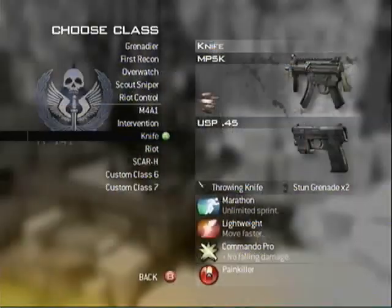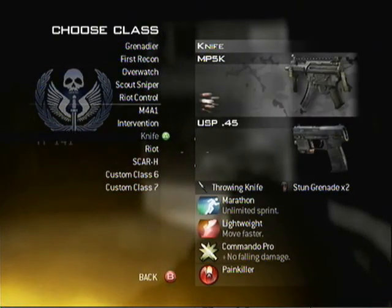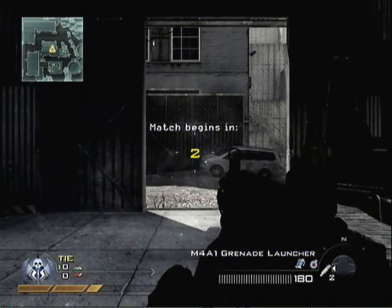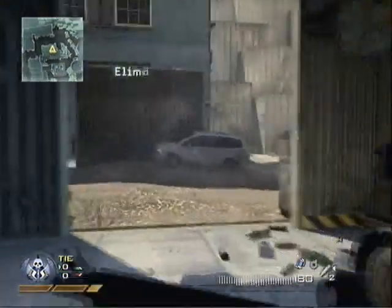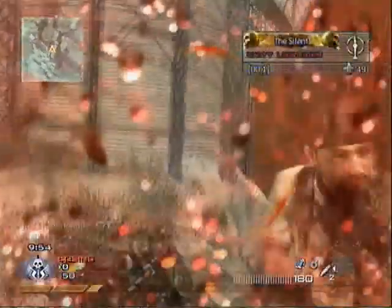At the beginning I think I choose my knife class but then before I actually start I go to the M4A1 with grenade launcher with thumpers as secondary, semtex and stun grenades. I have Scavenger Pro on so you can get more grenades to fire.